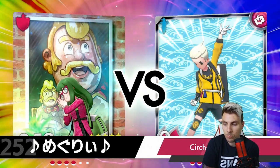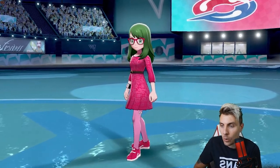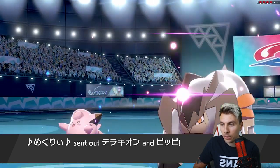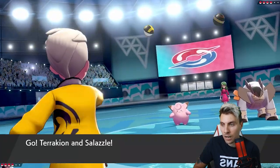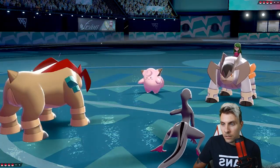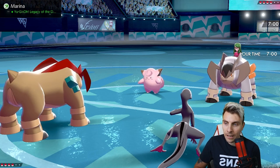Belly Drum Azumarill could be something we need to be careful of. We do have Delmise to fall back on with its Grass typing as a nice check to that. Our opponent leads with Clefairy and Terrakion - an interesting lead. The Clefairy inclusion obviously allows my opponent to get around the potential Beat Up from ourselves.